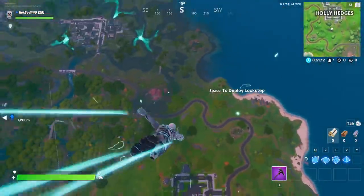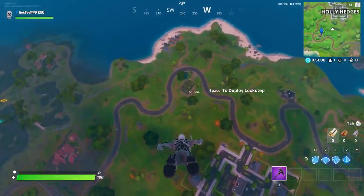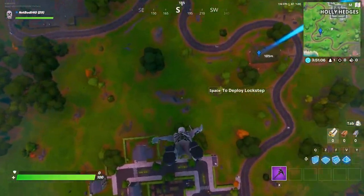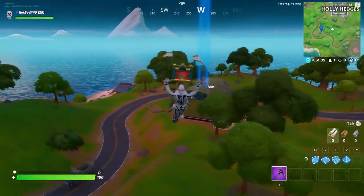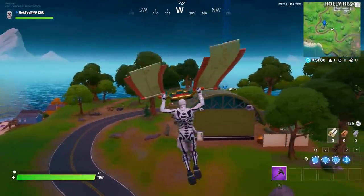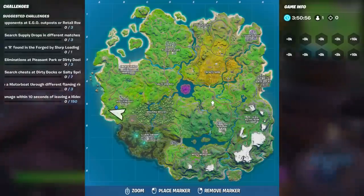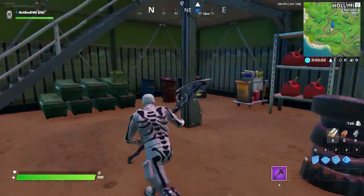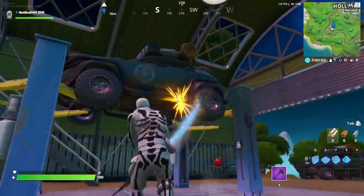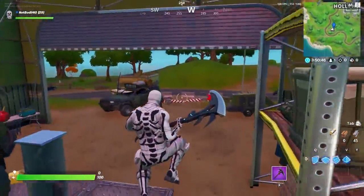I'm going to show you the hangar location because I believe there is a location down here — the Eagle Hangar outpost location. As you can see we headed straight down and there is this military-looking hangar. This is actually a landmark as well, so if you don't have it unlocked on your minimap it's located bottom left right over here. Once you're inside the hangar there are a few chest locations — one up there, one up there — that's two chests, and that's number three of the outposts.